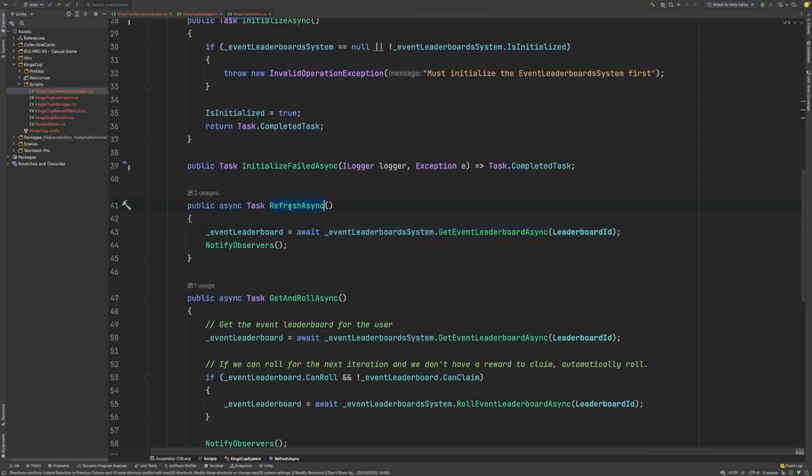Let's have a look at the RefreshAsync function here. We grab the EventLeaderboard from the EventLeaderboard system by calling GetEventLeaderboardAsync. Once we have the EventLeaderboard, we will notify any observers to allow the user interface to be updated accordingly.